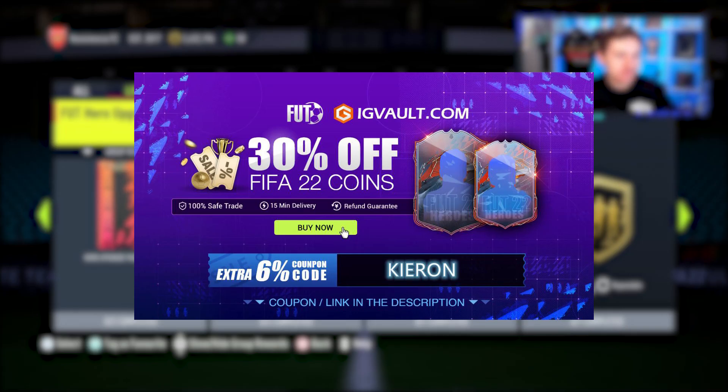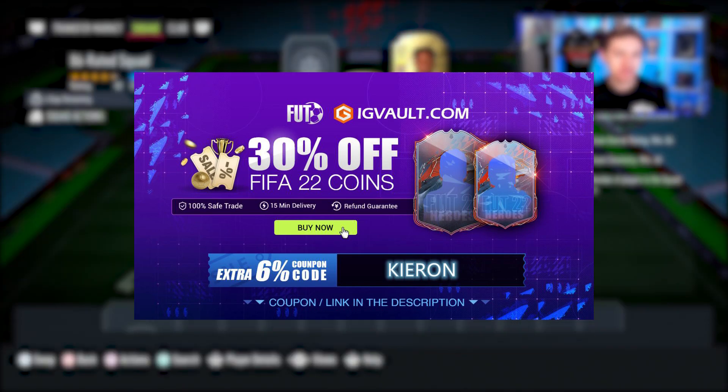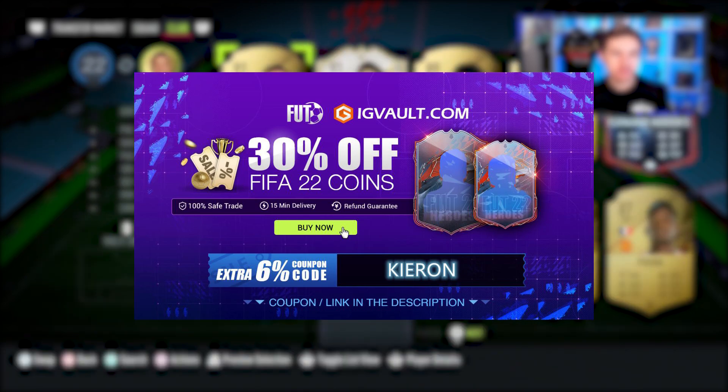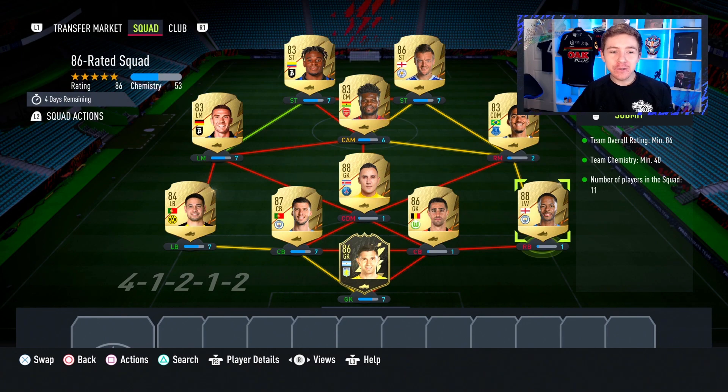If you need some coins to improve your team, look no further than IG Vault for the cheapest coins on the market, and don't forget to use the code Kieran to get yourself a discount at the checkout. There's also a chance to win some free coins just by clicking the link in the description. So I guess let's do this.